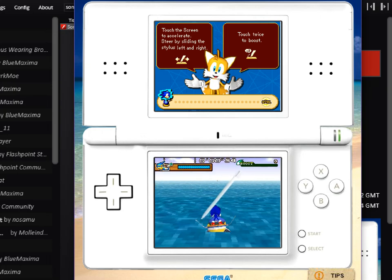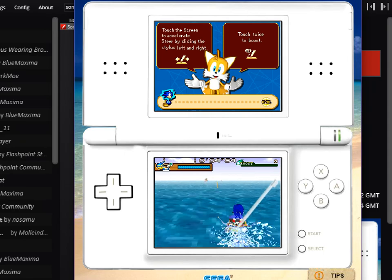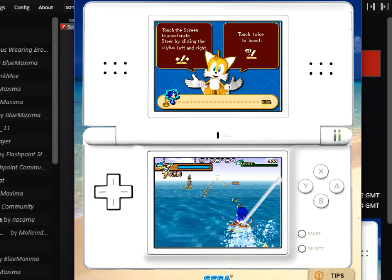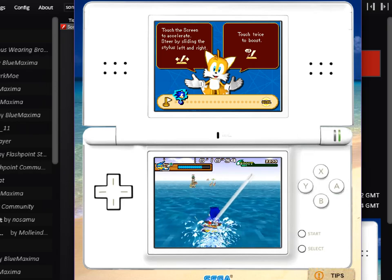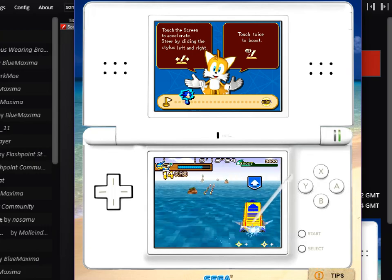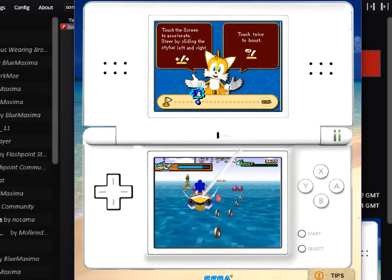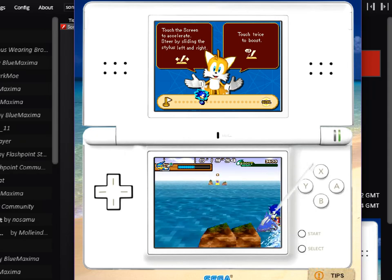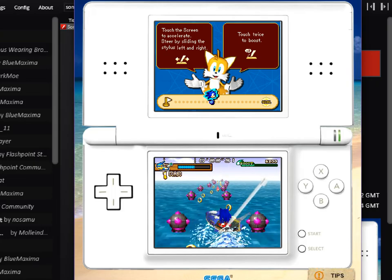Touch the screen to accelerate, steer by touch, touch twice to boost. So we're emulating me using a... oh, I was supposed to jump on that probably. Emulating using a D-pad. Oh, what was I supposed to do? I don't understand. Oh, that was something I wasn't supposed to touch. I'm lightning lord.